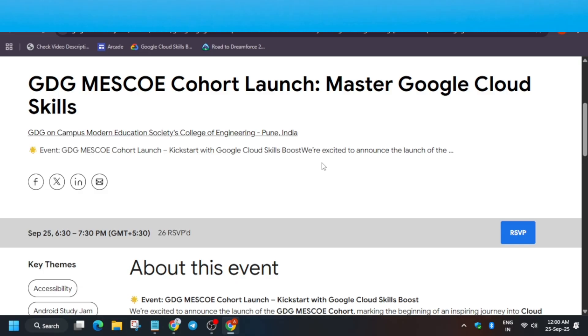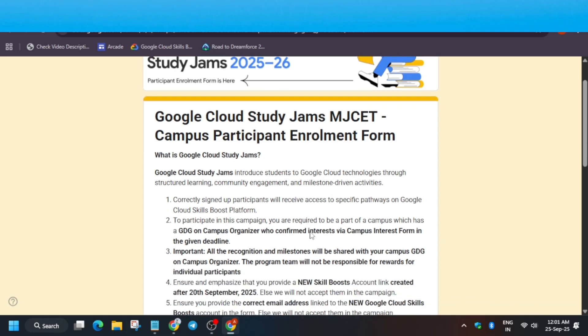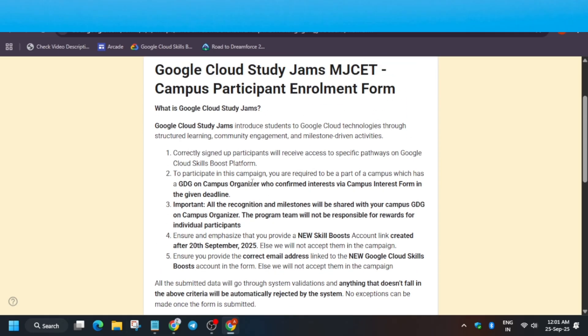Cool facilitators will be helping and guiding you. You have to RSVP and during the meet they will share a form — you have to fill it and enter all your details. Now I'm going to tell you how you can fill the form. This is a sample form I'm sharing as a demo. This form link won't be shared directly in the description box.